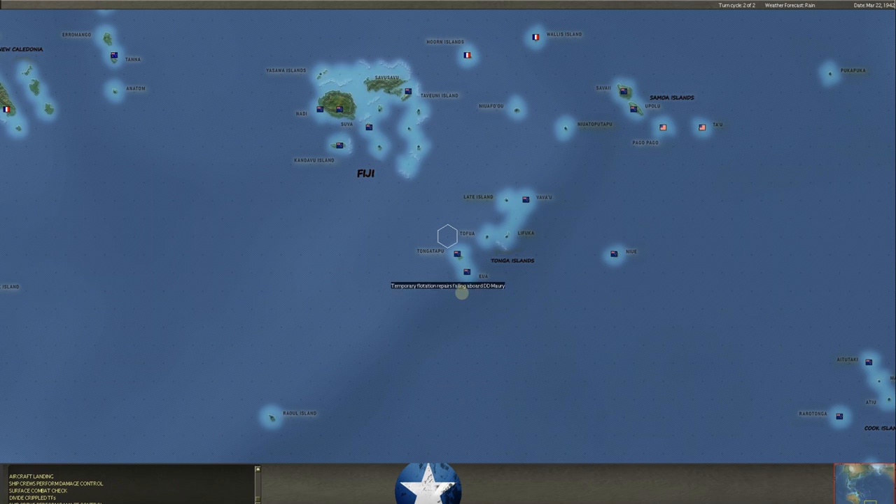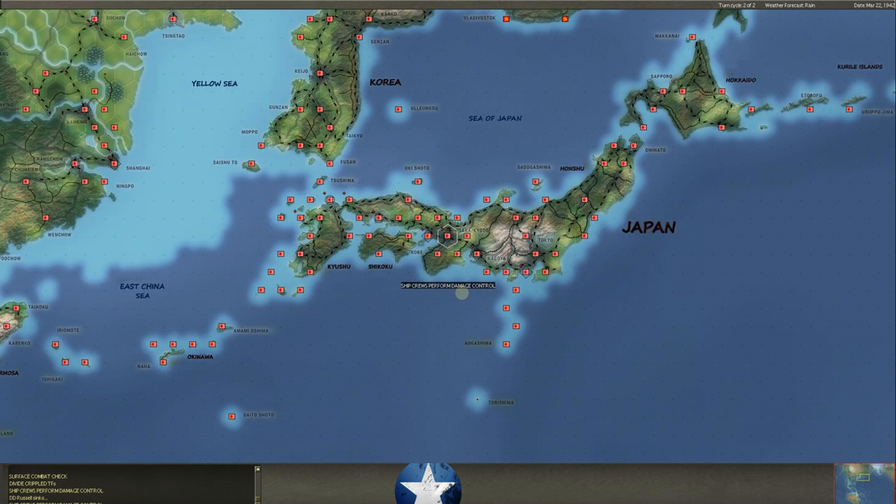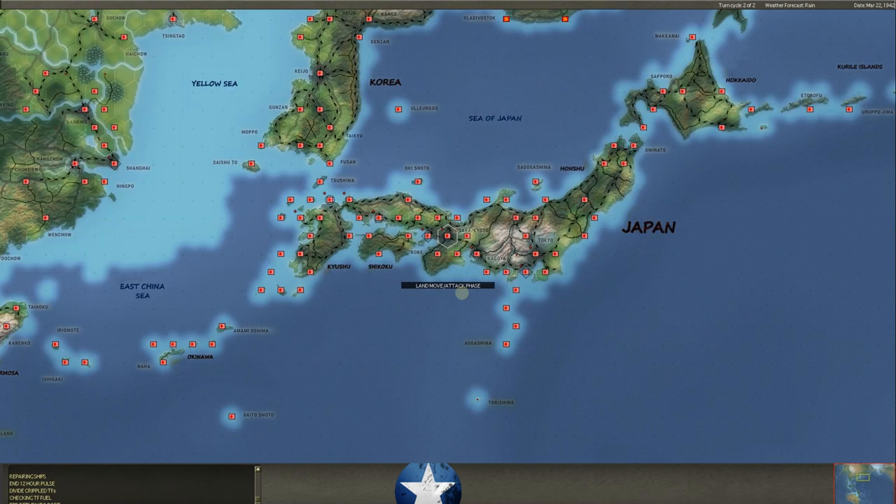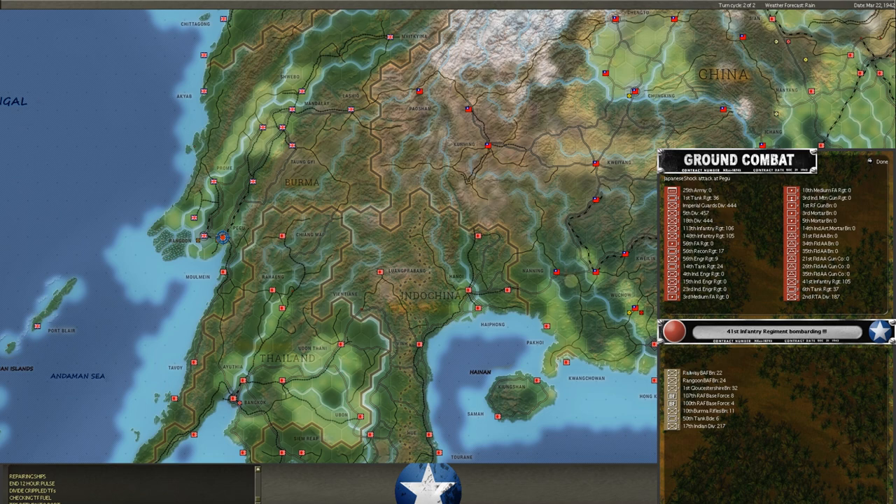The Mori was the destroyer that was hit by his carrier group a couple of turns ago. Now it says the Russell sank, but it was the Mori that was there. I almost feel like that has to be a bug — we only had the one destroyer there, the Mori, but it said DD Russell sank. We'll have to look at the ships sunk last turn when we set up next time to see what actually sunk. Japanese shock attack at Pagu — engineers reduced the fortifications to three, to two, to one — and then he captures Pagu and knocks us out of here.